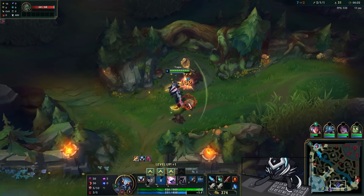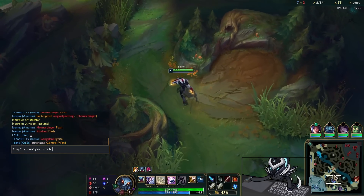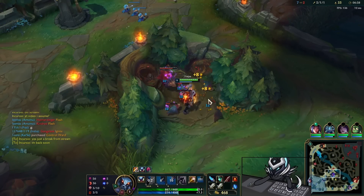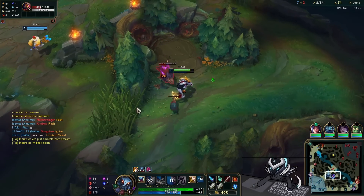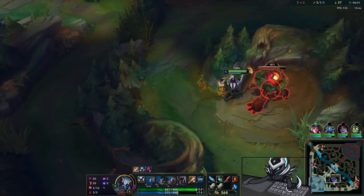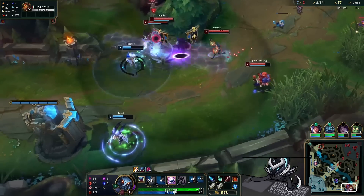If you absolutely have to, going for one-for-ones is not too bad because you get the stacks on your runes and that makes you stronger. You'll notice in a lot of my games I die early and then when mid to late game comes around I almost never die. The early game is just the best time to be aggressive and get those stacks so you can snowball, and sure enough this game really shows that.